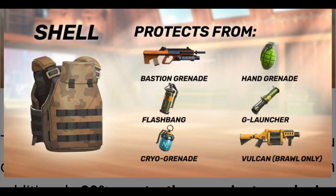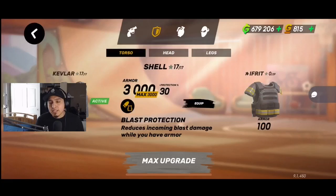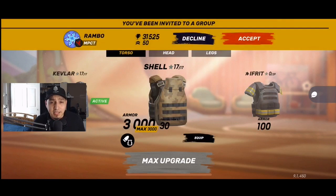Blast protection protects you from cryo grenades, grenade launchers, the Bastion, grenade launchers, and flashbangs — but only the damage. If you still get flashbanged, you'll still get flashed, and if you get cryo you'll still be slowed significantly. It doesn't protect from those effects, just from the damage itself. This is probably one of my favorite armors because I always get hit with rockets and consumables, so it helps me stay alive and get the edge on enemies.